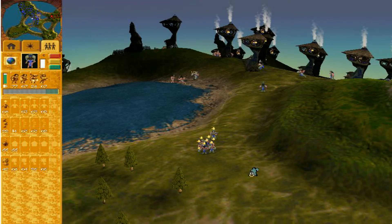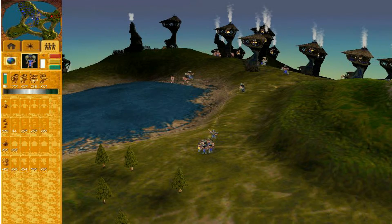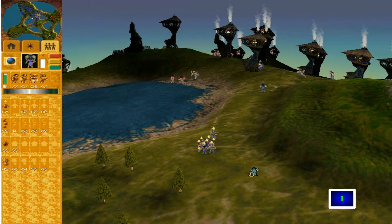Grouping your people isn't really necessary but can be a useful thing to have when you're about to attack. Select your followers, hold shift and press a number like 1 to set the group. Then when you press that number, you'll instantly select those followers. This can be done with numbers from 1 to 6, giving you 6 types of groups.